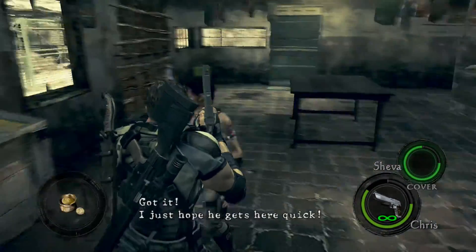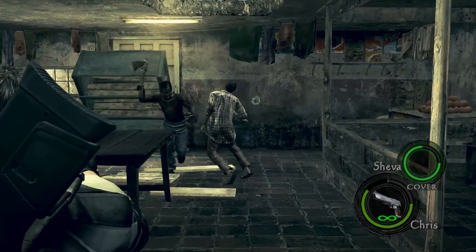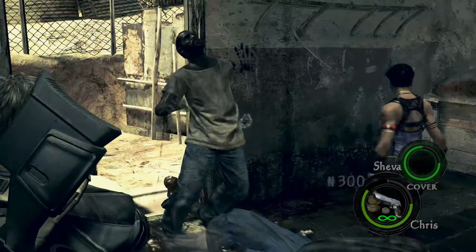So I loaded up Chapter 1-1, basically the public assembly. Work your way until you get to the little public assembly area. Sheva has no weapons, and I'm on easy, casual, whatever.